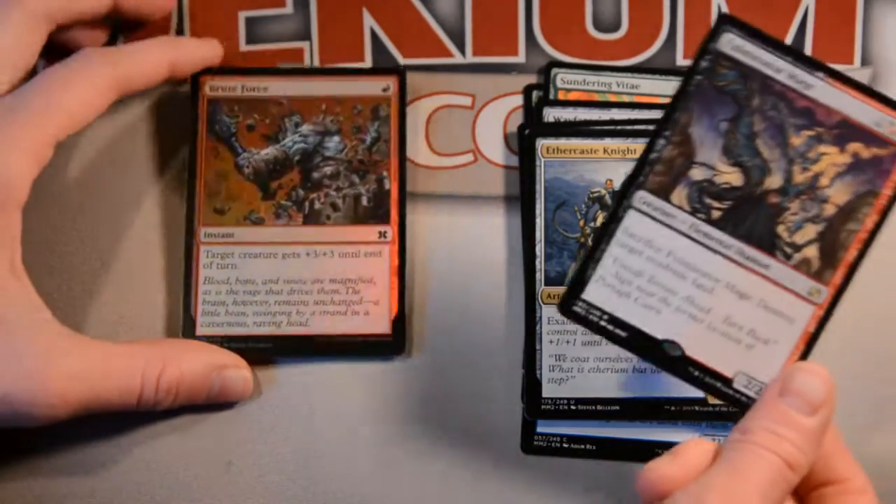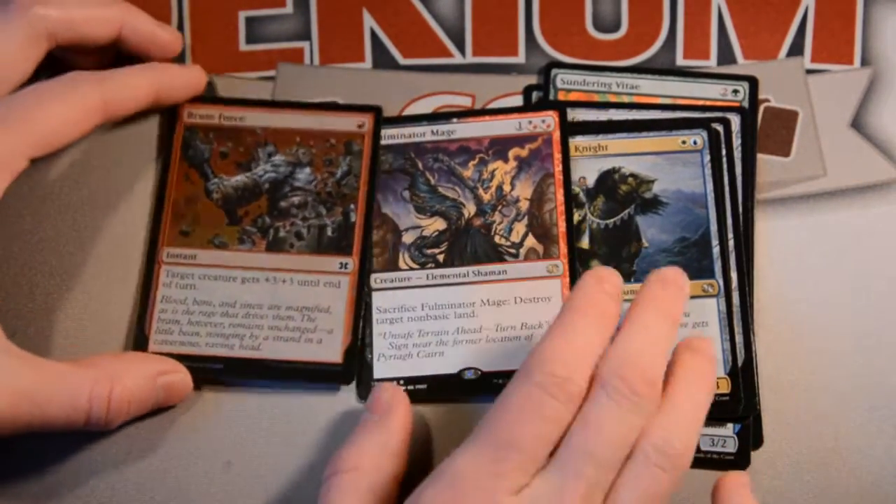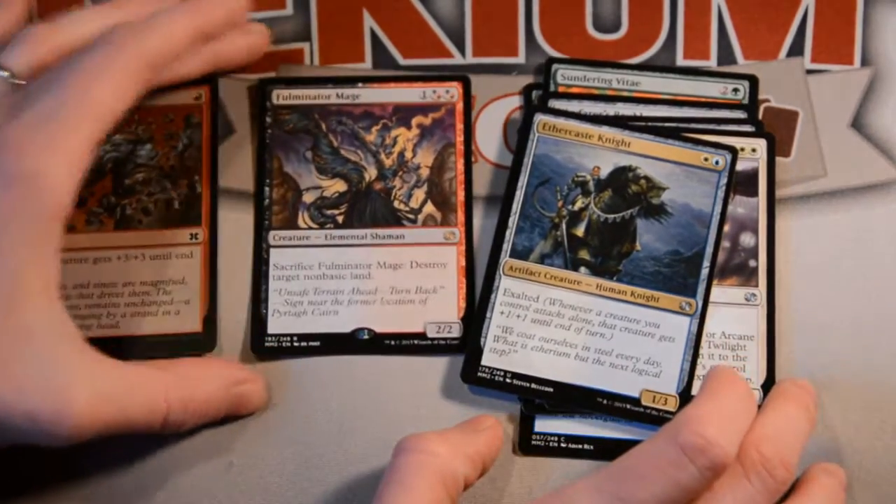And the foil is Brute Force! Oh well, I have one of those in a Tiny Leader deck so that'll be fun. But no foil Lightning Bolt. I am sad.